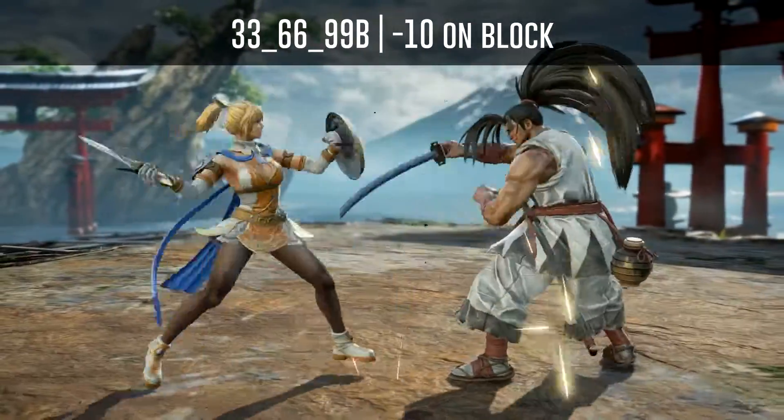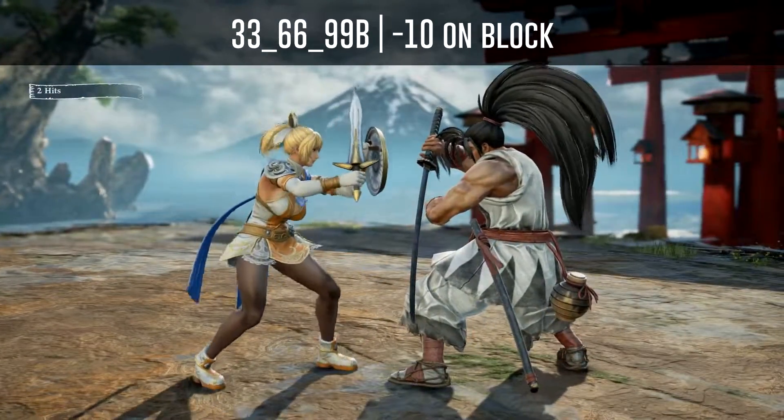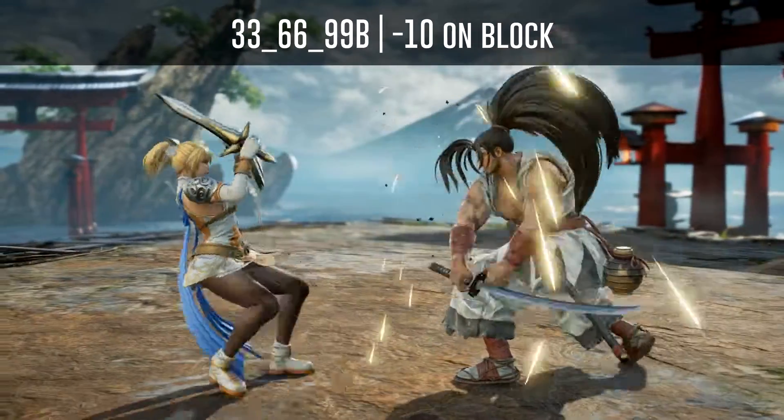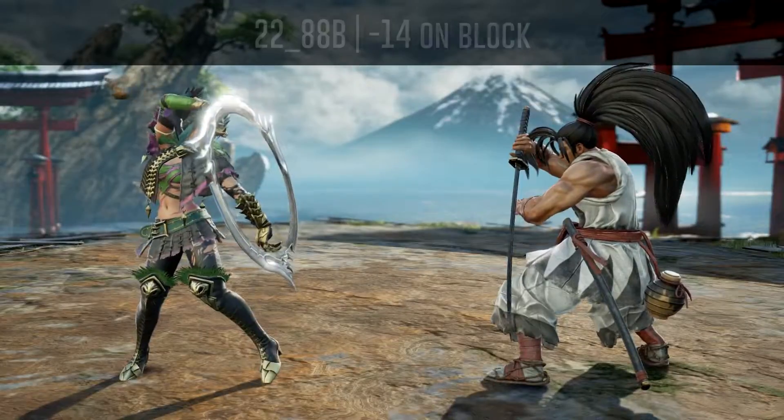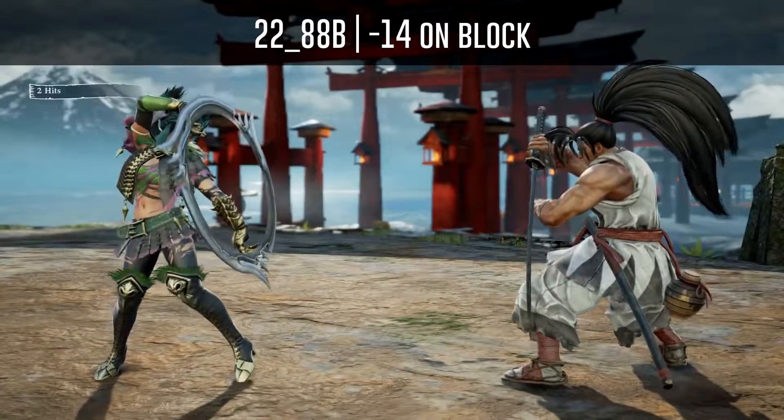Haomaru's 66B is minus 10 on block but can also be cancelled into any Ronin technique. His 2-to-B is minus 14 on block.